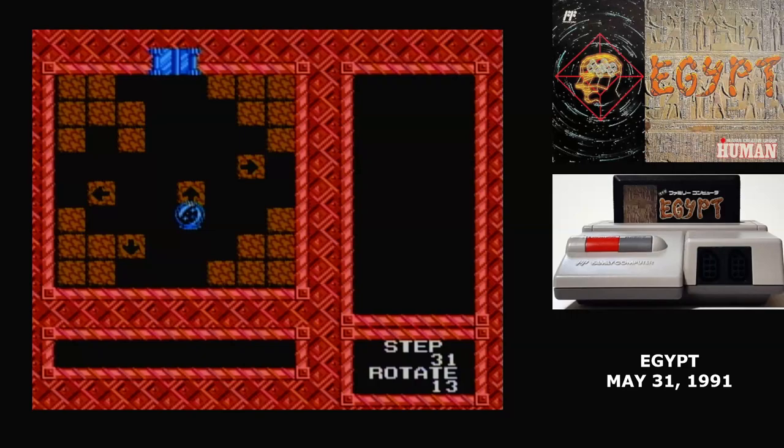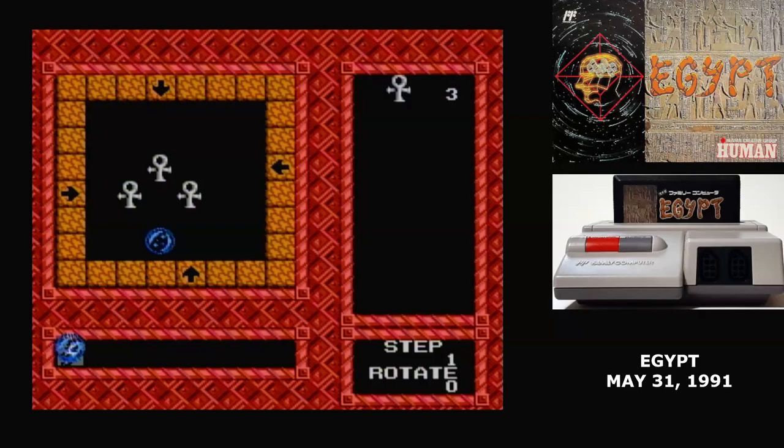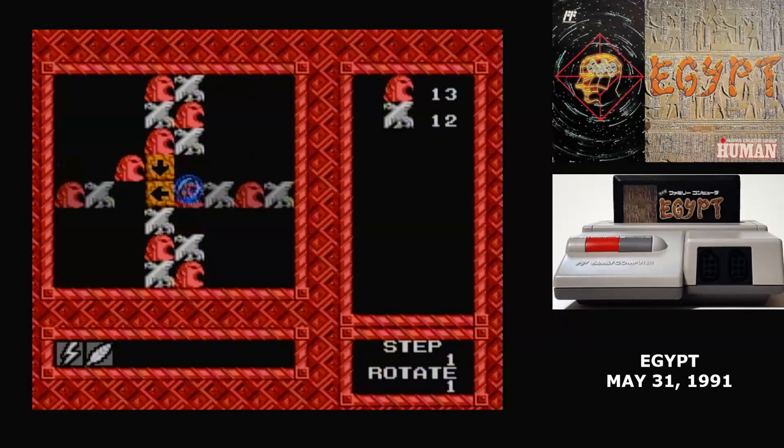If you play on easy, you only have to clear three of the puzzles before moving to the next tier, and you're given three power-ups to use. On hard mode, you have to clear everything and you're never given power-ups. To activate the power-ups, hit B to go down to the menu, then select one and hit A. The lightning bolt destroys all blocks around you, while the flash destroys all solid blocks in the puzzle, and the feather allows you to move the crystal ball over solid blocks up to five steps.